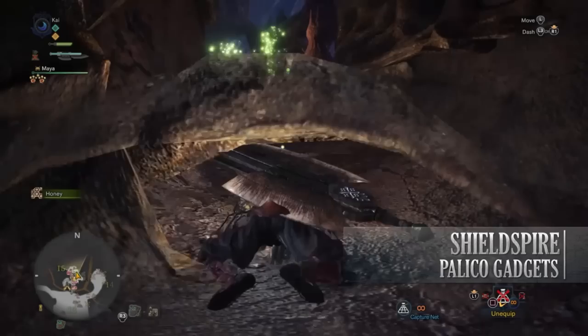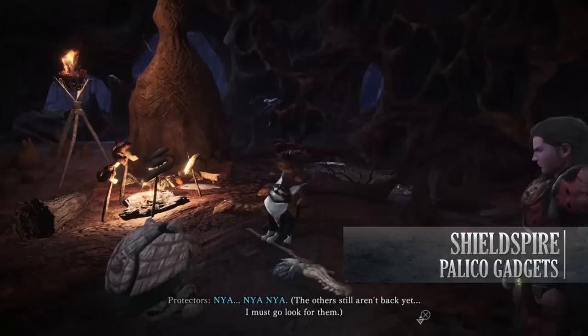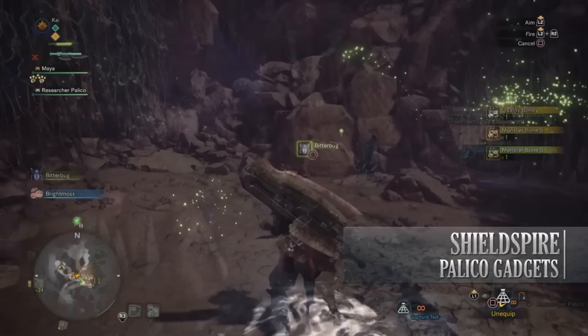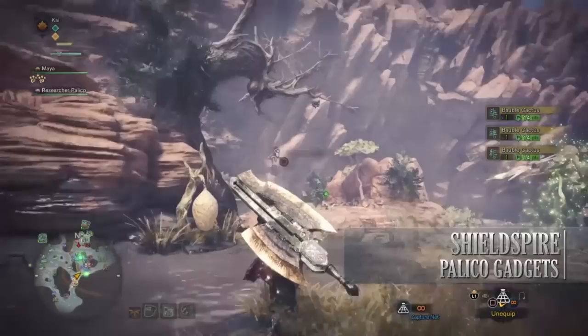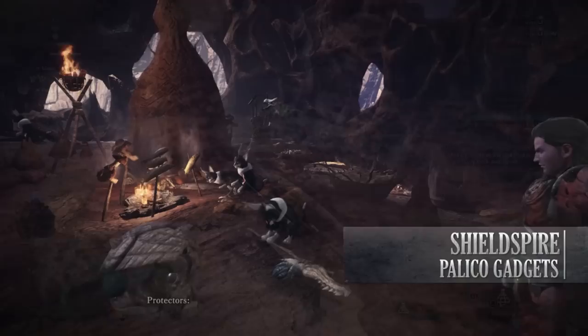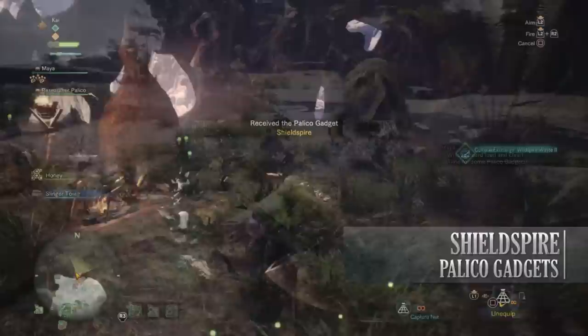The next gadget is the Shield Spire, found via the Grimalkin in the Wild Spire Waste — they're called the Protectors. Head to the Wild Spire Waste and follow the doodles to the Grimalkin Lair. You'll be given a quest: his pals are lost and you have to go around capturing them with your capture net. They are scattered all over the place, but you can find them on your map using the map filter, and your Scout Flies will track them down. Approach them quietly because if they notice you they will run off. After you've caught three of them, go back to camp and tell the Protector you found his friends — they will reward you with the Shield Spire Palico gadget, as well as the ability to tame Kestadons in the Wild Spire Waste.